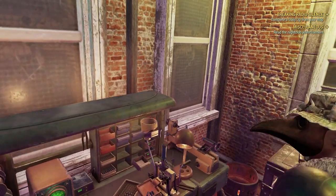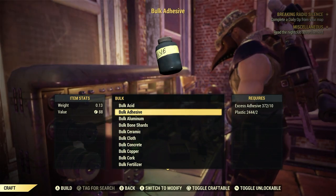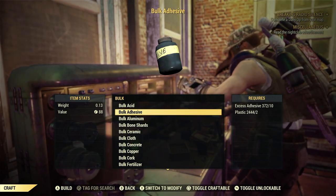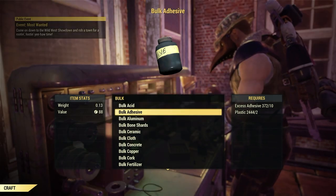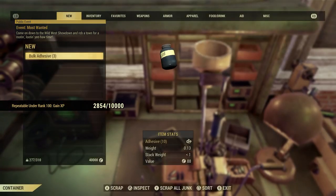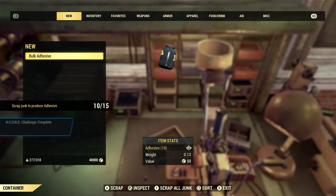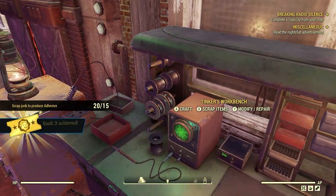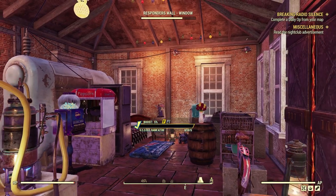Let's go craft, go down to bulk, and there's bulk adhesive right there. As long as you have 10 excess adhesive and 2 plastic, you can bulk 1 adhesive. We're going to bulk 3 of them. Now let's back out and scrap the bulk adhesive we just crafted. All we needed was 2. And that's done — scrap junk to produce adhesive, that easy, that quick. Rank 3 already, another 25 tickets.